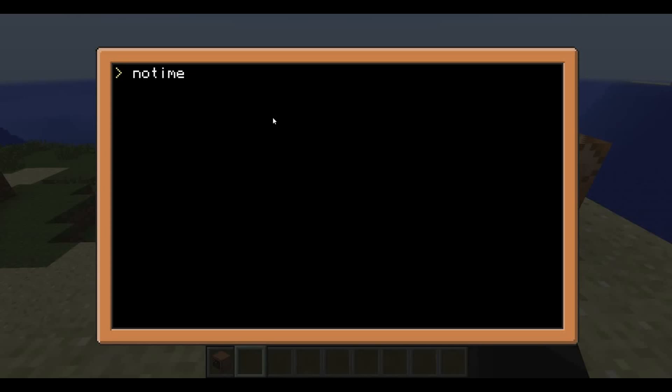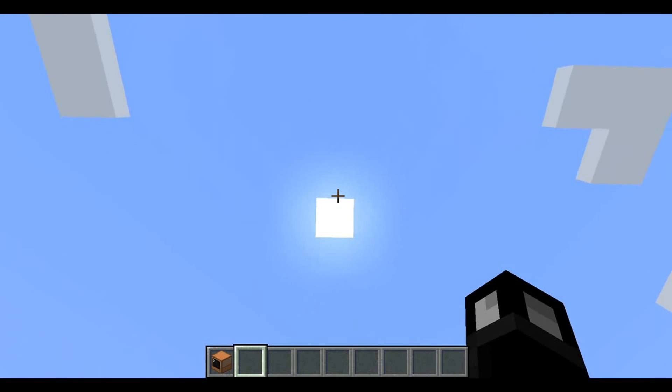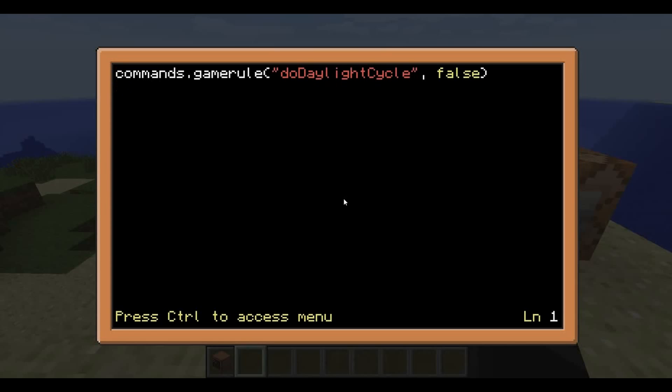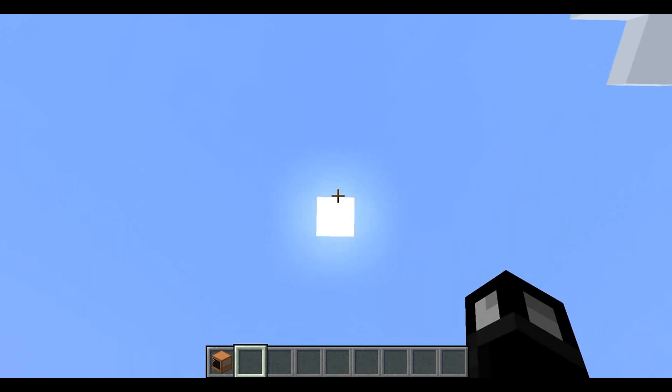Let's look at no time. This will stop the sun from moving across the sky and just locks time in where it is. The sun is now no longer moving. Let's edit no time. You can imagine just by looking at this what the command would be in the console or command block: slash gamerule daylightCycle false. That would be how you would turn it off normally. False means turning the daylight cycle off so the sun stops moving. If set to true, like in this little program here, then the sun will move - and now we can see the sun very slowly moving across the screen.